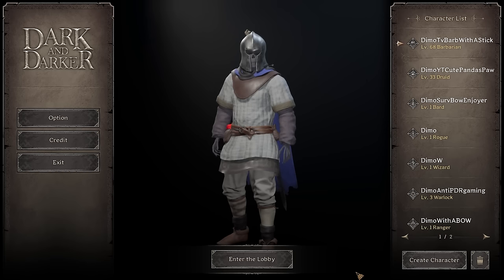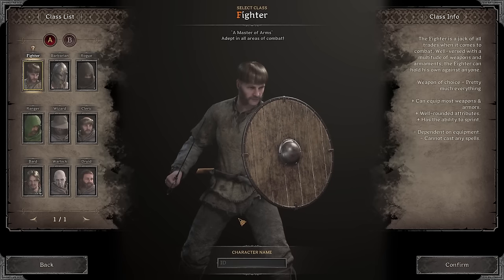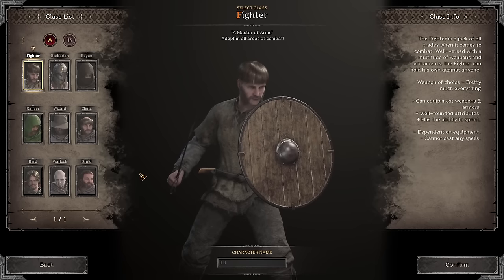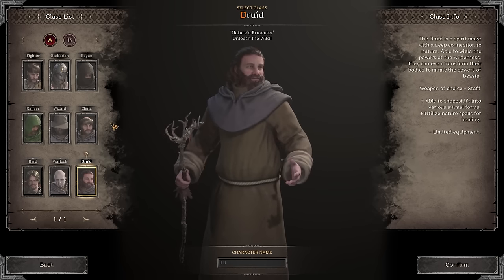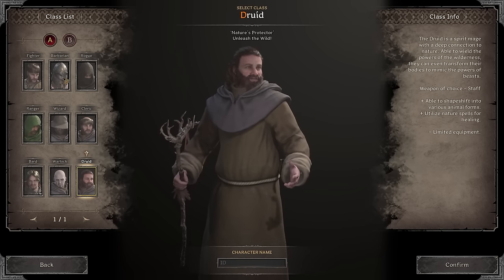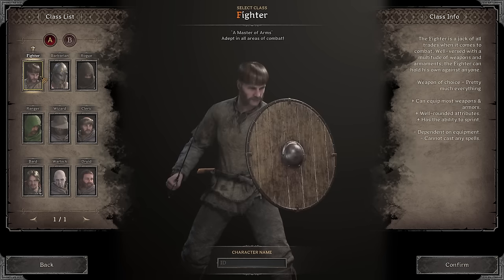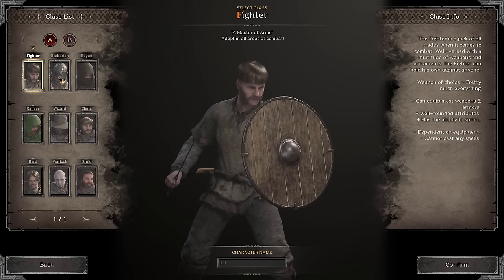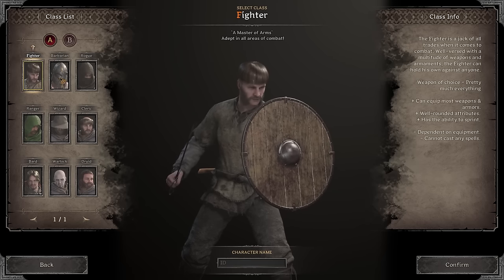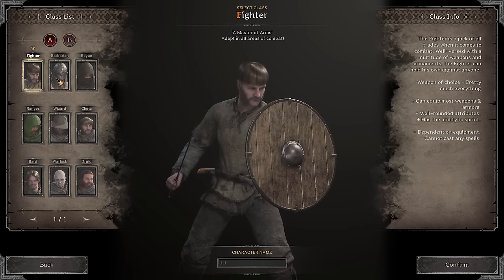When you start your launcher and get into the game, the first thing you're gonna see is an option to create a character, and that's basically what we're gonna do. You have a number of options to choose from — you can play Fighter, Barbarian, Ranger, Wizard, Cleric, Bard, Warlock, or Druid. Before we get into the final choice, each and every class has different ups and downs, some are strong, some are weak.